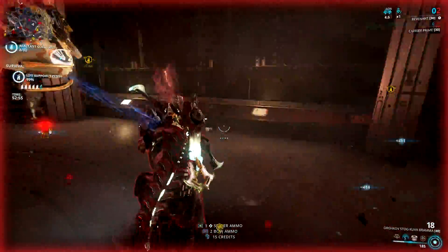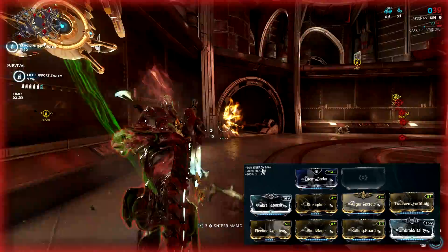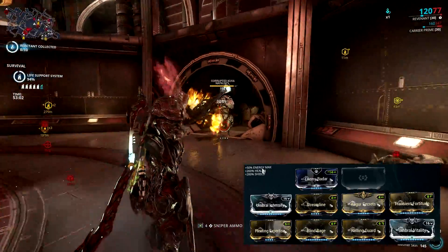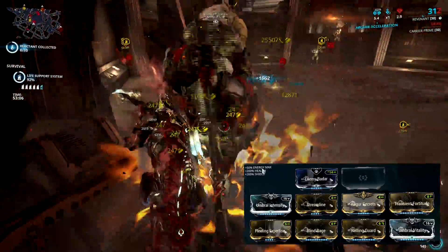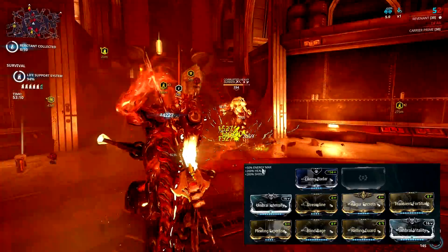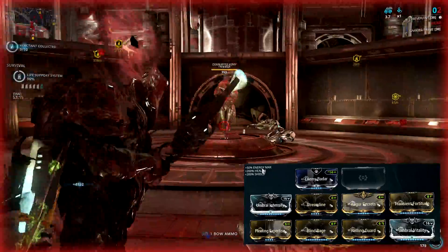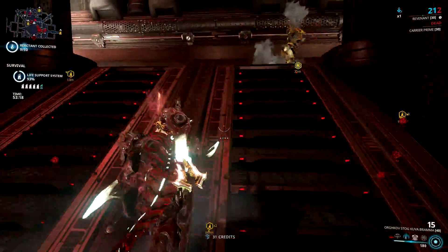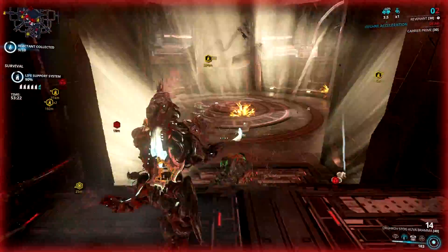Number 1 is Revenant. This frame lets you play with Kuva Brahmu without being scared of its self-damage. Add a lot of power strength, Rolling Guard, and efficiency mods, and you'll have enough Mesmer Skin charges to negate all of Kuva Brahmu's self-damage. It's very lethal — your character can die from just one explosion — but the self-damage can be contained if you're extra careful or use the right frames for the job.